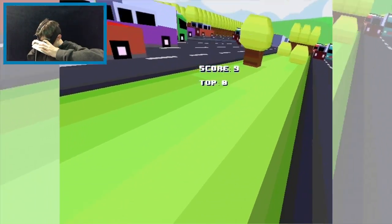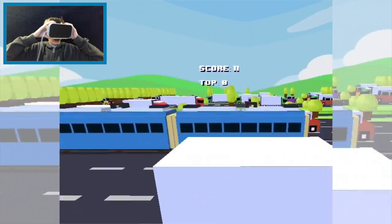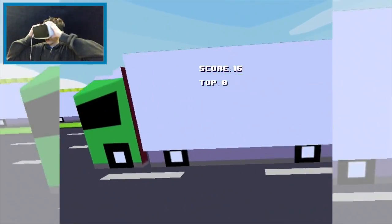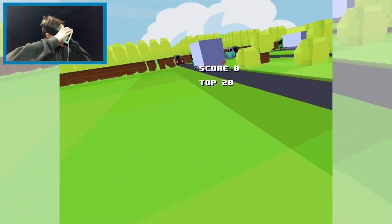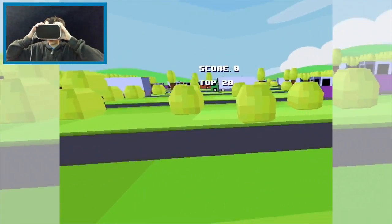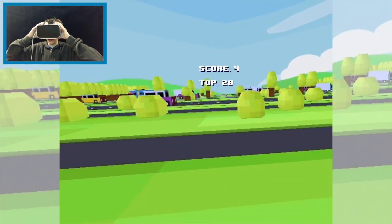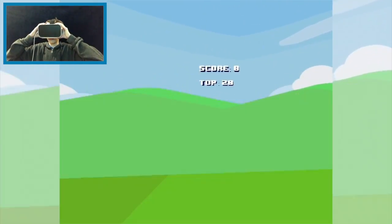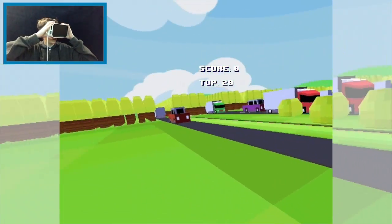I'm safe now. I think that means I'm past the line. So I got nine right now. Stand on the train tracks — best idea ever. Did I hit something? I got 28! That's pretty good for now, but I need to get better. Let's go. I'm rushing it. Dang it. I hit another car.